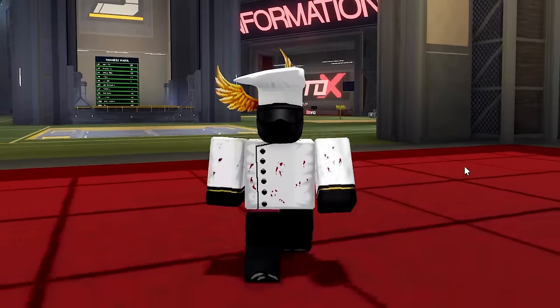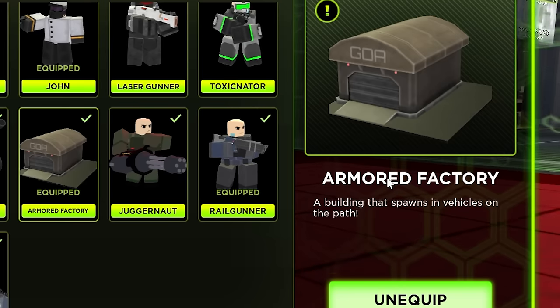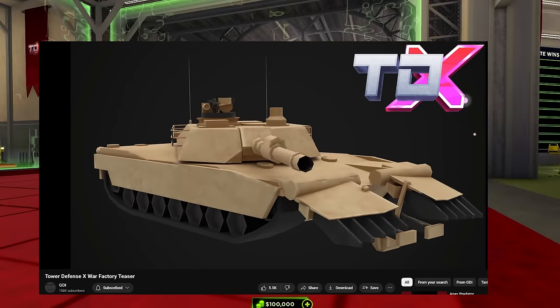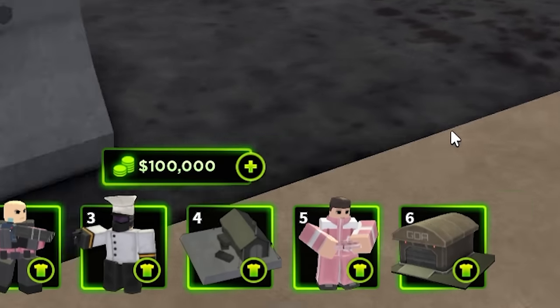Welcome to another video of TDX, and I'm introducing the M1 Abrams tank. So finally, the Armor Factory is here. This was a tower that was teased back in August 2022, and now it has finally seen the light. And of course, you can use it with the Barracks Tower — such a good combo.